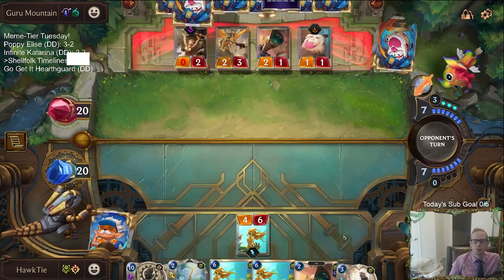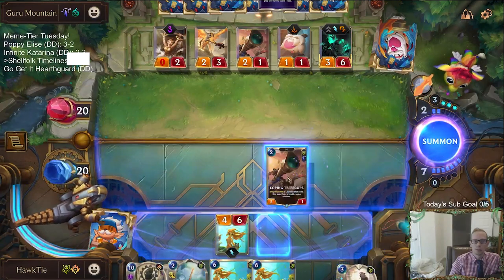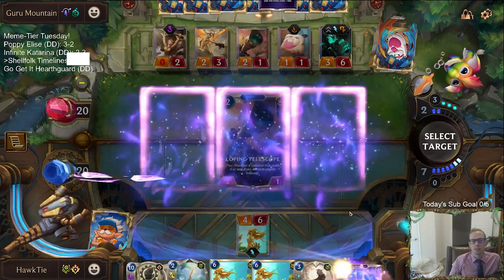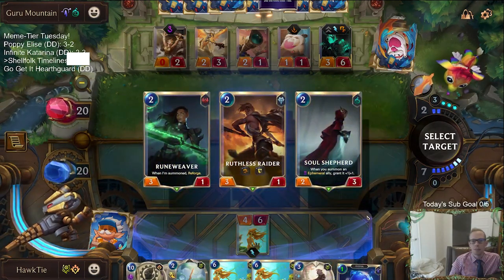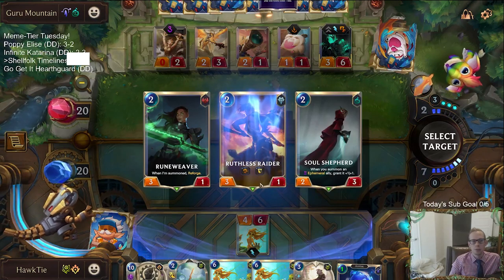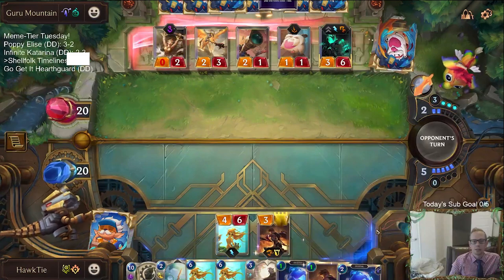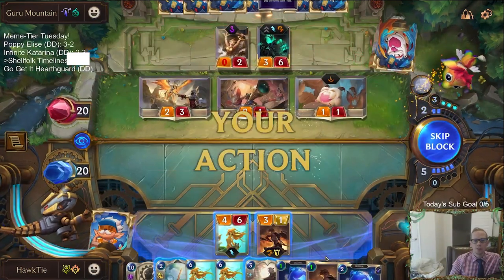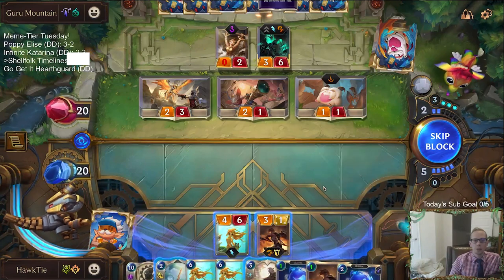Stress defense. We're going to manifest the messenger from the Loping Telescope. From this, we're going to choose Ruthless Raider. So we make the messenger from the Shellfolk and the raider from the Shellfolk, and then this messenger from the actual Loping Telescope.